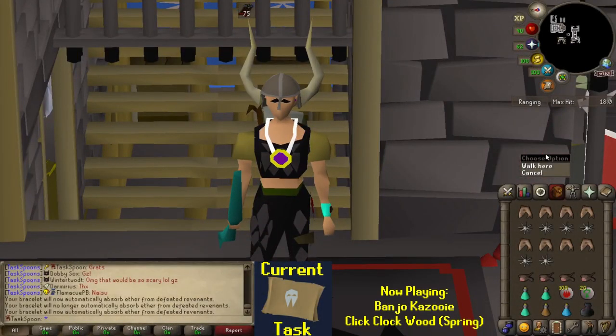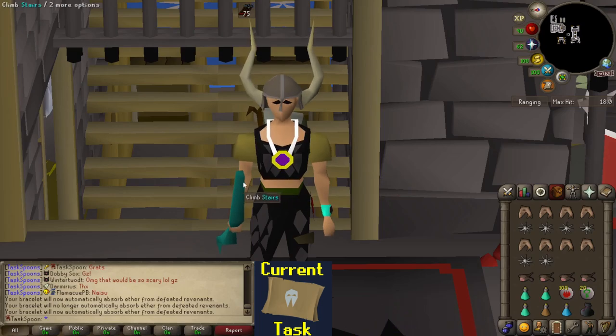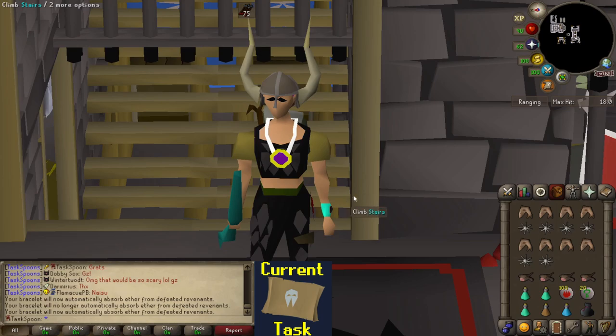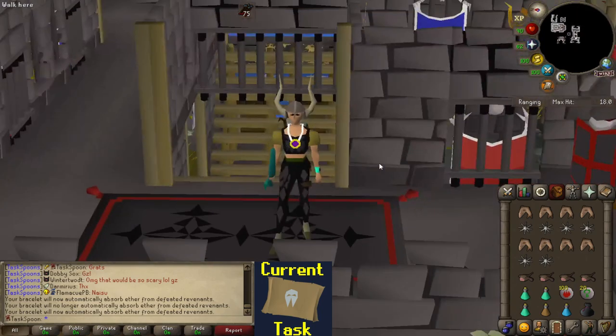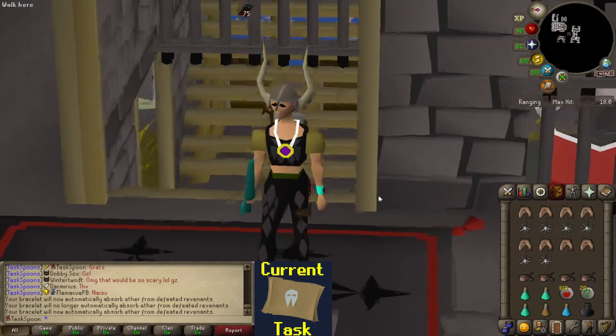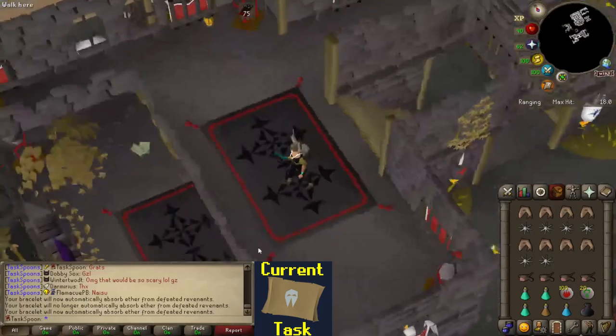Hello everybody and welcome to Episode 55 of the Task Spoon series. In the last video, we did a bunch of boring stuff — some Tithe Farm, some Wintertodt, and some Gnome Restaurant. We ended up doing some easy clues, which were kind of fun. And then we rolled a task to get a Revenant Teleport, which is why I'm geared up in my stereotypical Revenant killing gear.